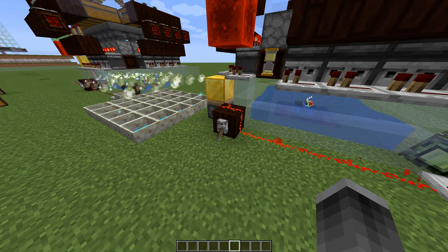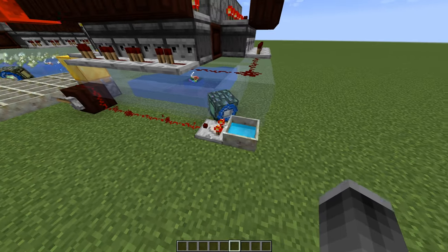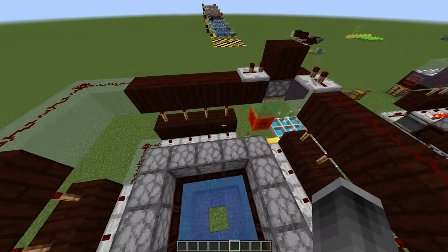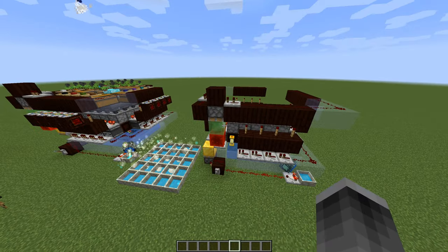The machine also features a manual on-off switch, a full mana cutoff switch which is automatic, and an automatic turnoff for any of the wools being empty, so you're not wasting wool.